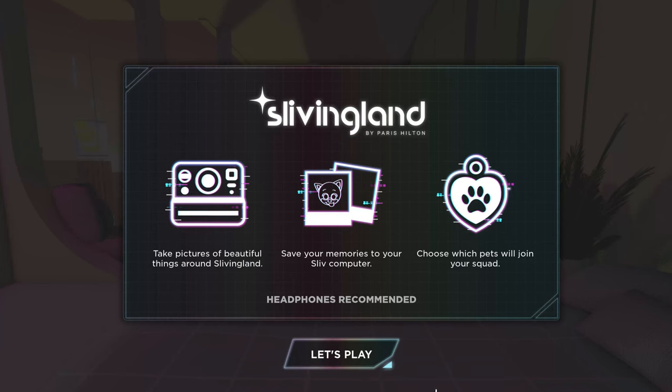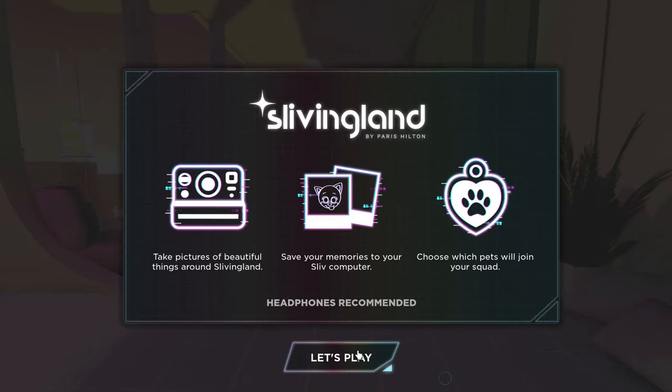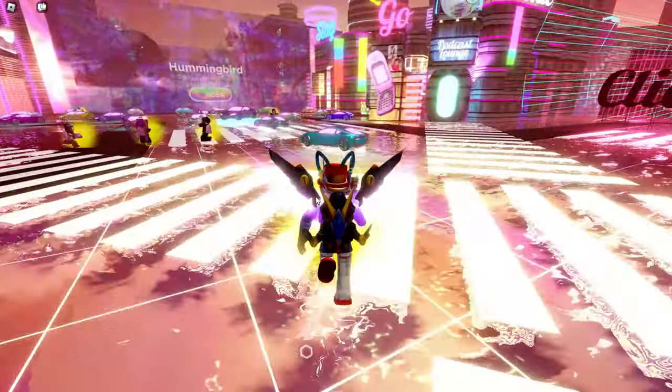It's kind of like a simulator — you take pictures, save pictures to your computer in the game, and you get pets and stuff. There's a tutorial when you first start, so if you're wondering how to play just follow that tutorial.